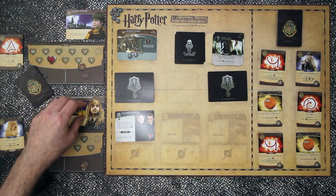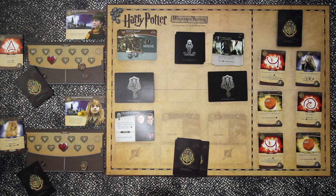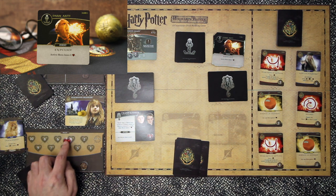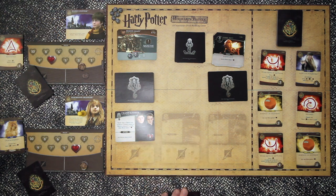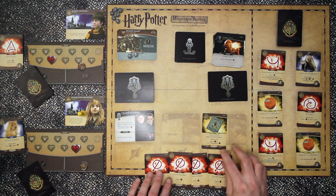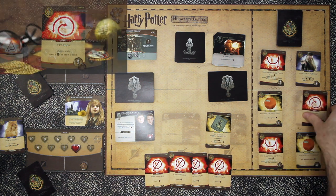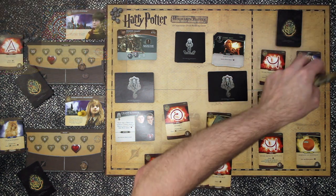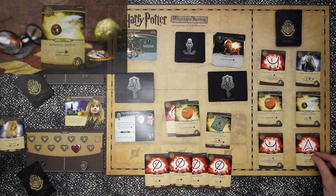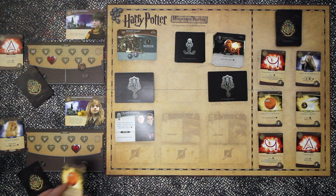Now over to Hermione for her turn. Deal five cards and turn over the dark arts card - this is an Expulso. The active hero loses two health. We have basic cards again giving us six influence to spend. We'll take a Reparo and an Essence of Dittany. We replaced those with the Golden Snitch and Incendio - not really what we wanted. We wanted some health really.